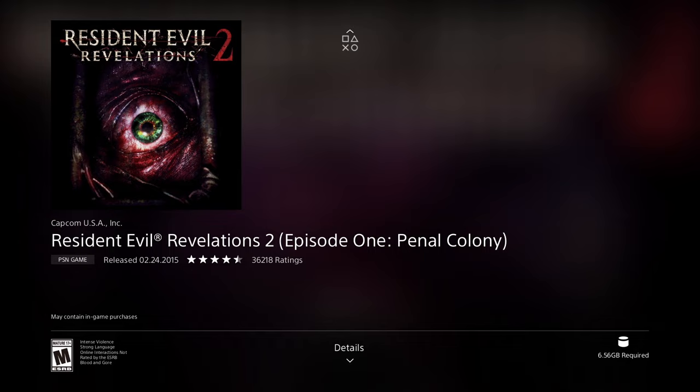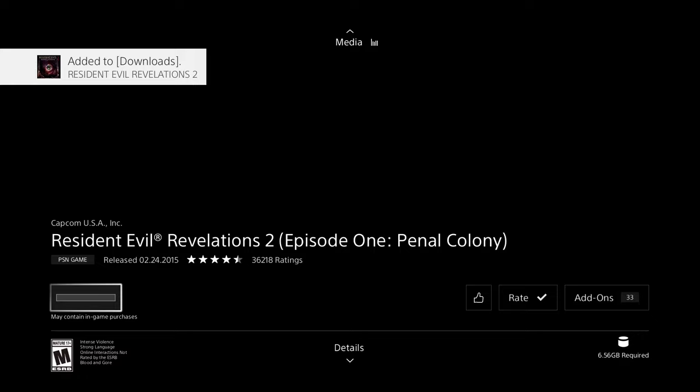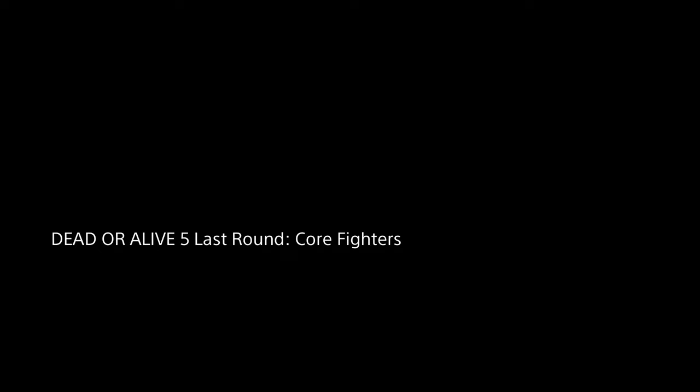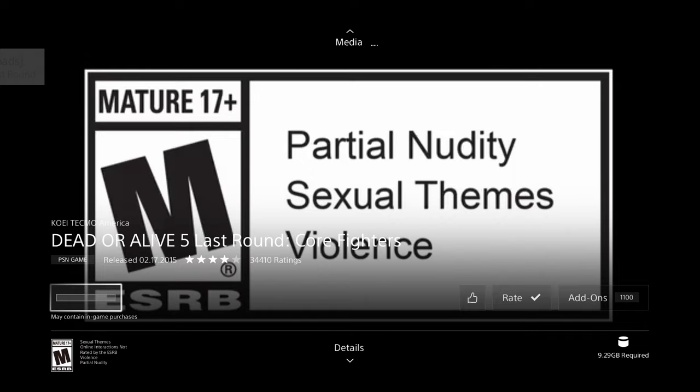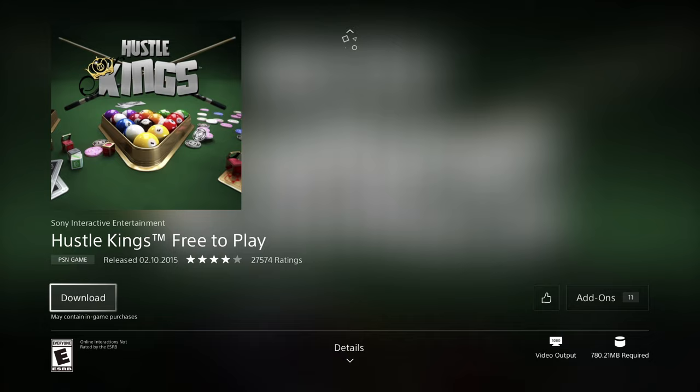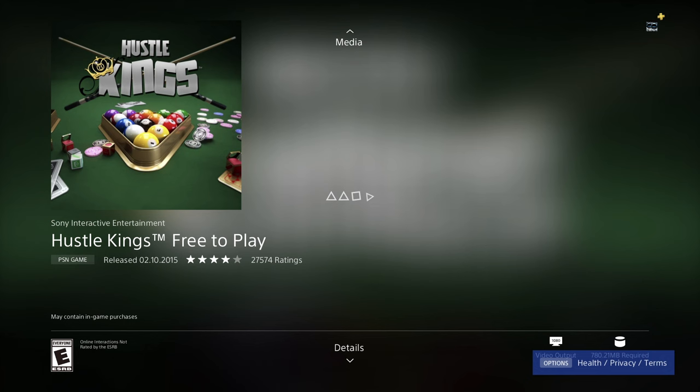We also have Resident Evil, which is also free. As long as you see 'Download' and nothing about payments or entering payment information, you're good. This one is 6.56 gigs — go back. The next one is 9.29 gigs — downloading. We shouldn't have to wait too long; they're big but not massive. This next one is only 780 megabytes — let's press download.